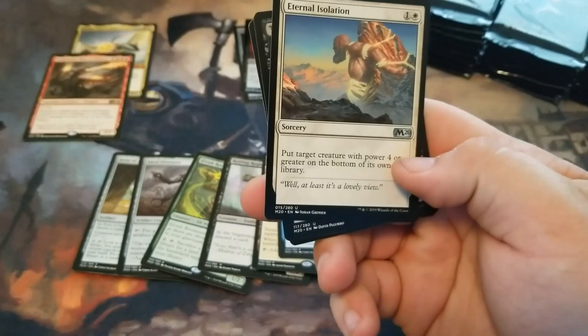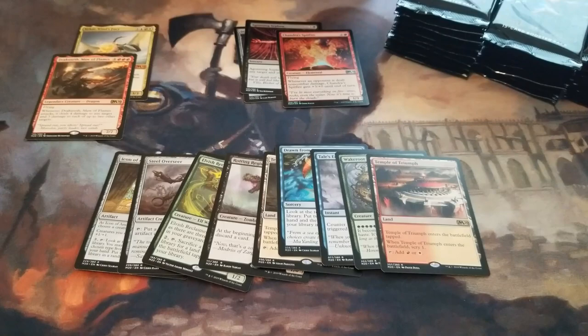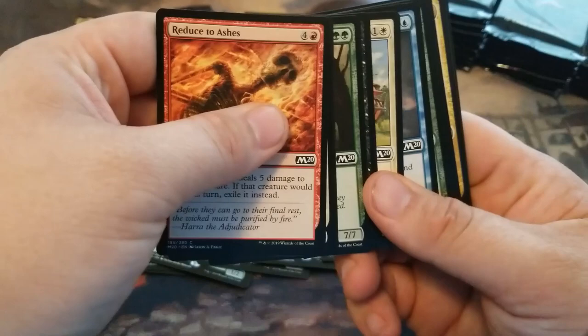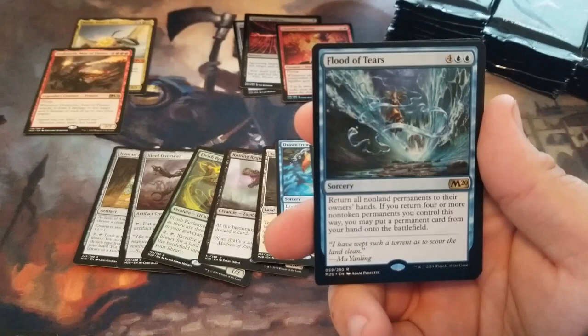Eternal Isolation. Thought Distortion. Ancestral Blade. Legion's End. We have Fry. Loyal Pegasus. Sky Knight Vanguard. And a Flood of Tears.